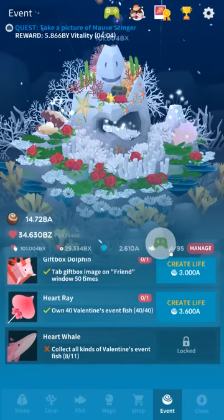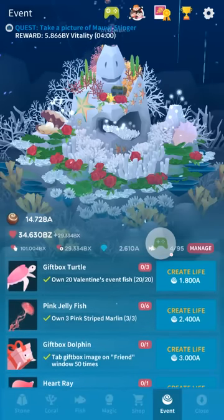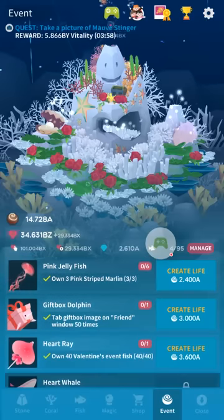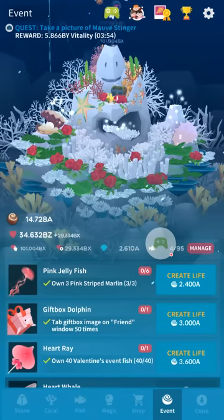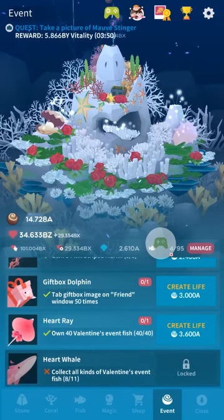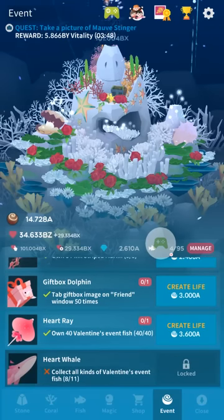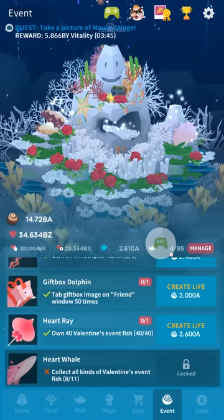That's good to hear because the Christmas event was a bit ridiculous. There's the turtle, the pink jellyfish which is one of my favorites from this one, the gift box dolphin which is one of my least favorites, the heart ray and the heart whale. The whale, as always, is the get-all-of-the-event fish and the most expensive one — it's sort of the crowning achievement.